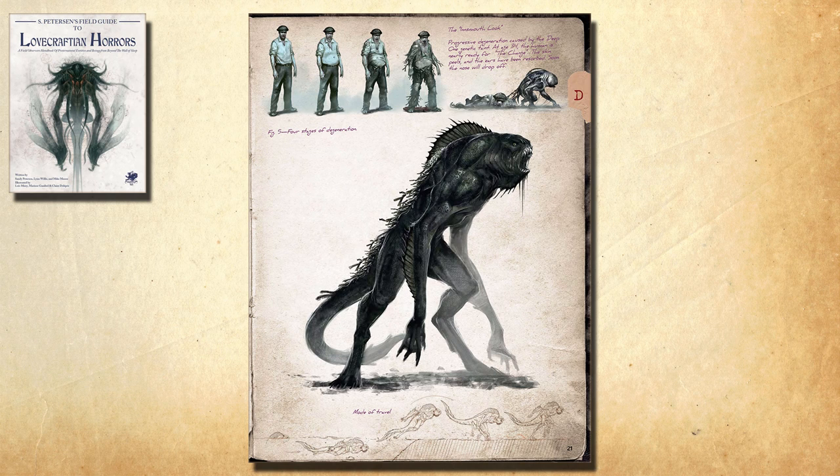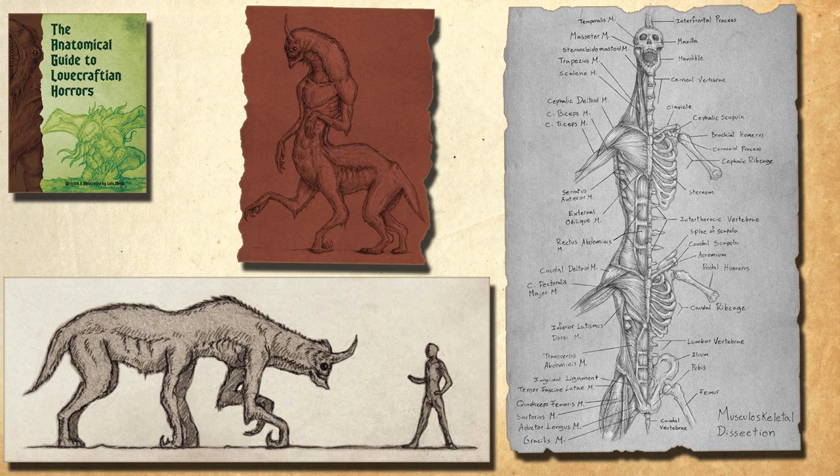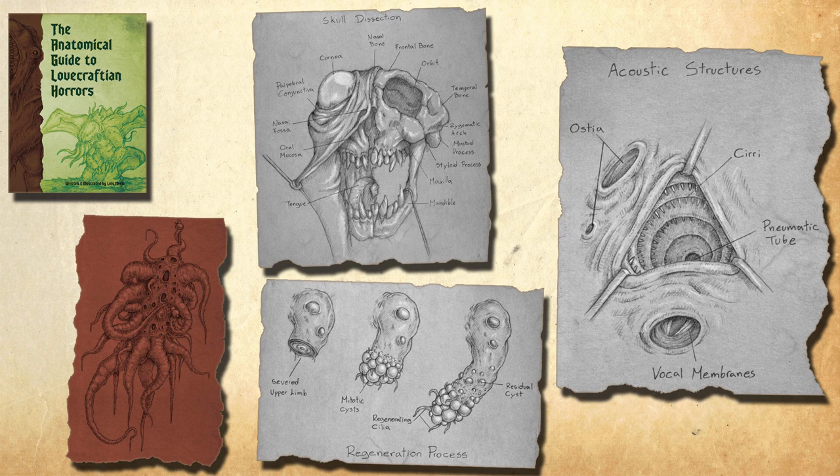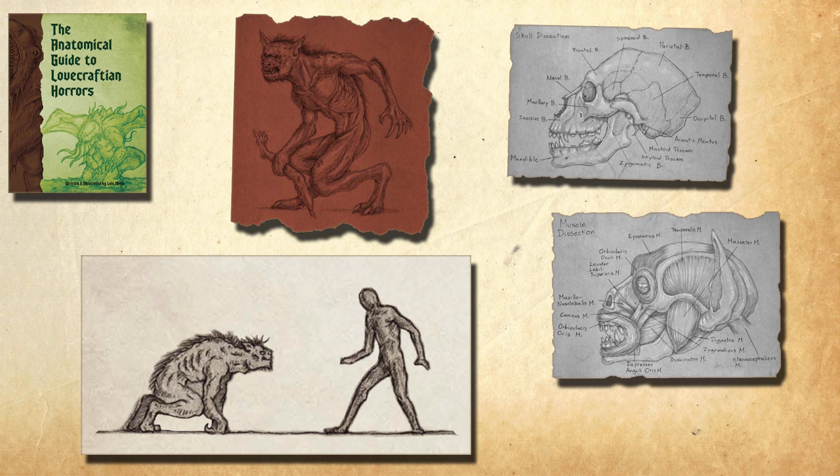For example, Deep Ones — love the picture, but the creature is really streamlined; it's not exactly the flabby fish-frog creature that Lovecraft described. Or the ghoul: great picture, but that's not the dog-like ghoul Lovecraft described — it looks like an undead monster with a prosthetic leg made of rusted bolts and splintered wood. In the Anatomical Guide, the art is much cruder — black and white, or black and tan to be more precise. More like sketches an observer would make of these creatures, either in the field or on a dissection table. It is, after all, an anatomical guide, giving special attention to bone and organ structure. The ghouls look properly dog-like here, and we get neat images of how their skulls and musculature are laid out.